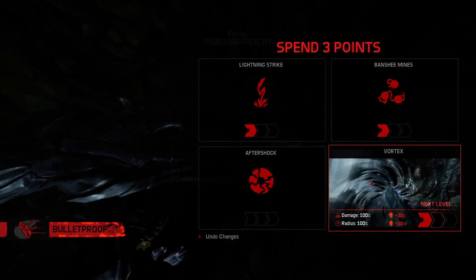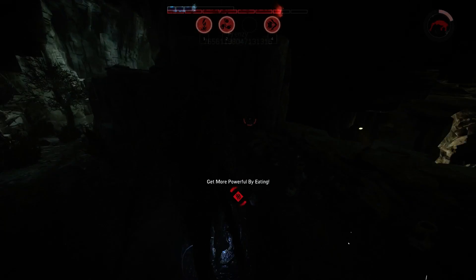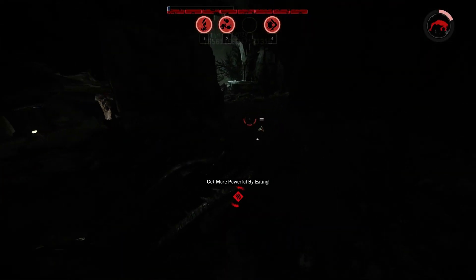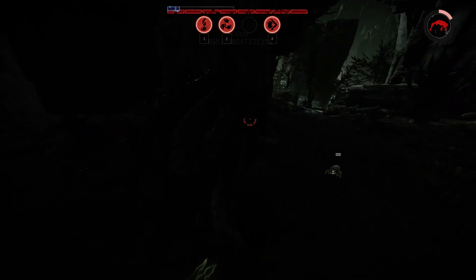I'm going to take Vortex Stage 2 and Lightning Strike. I'm not going to rely on Banshee Mines only because they have a Markov on their team, and Markov's Lightning Gun will just chain through those things and I'll get crushed if I do that. Because you basically don't even have to aim with Markov for that to work out.